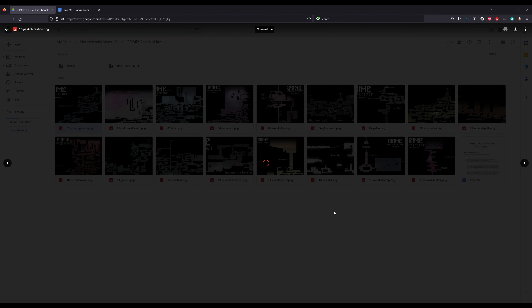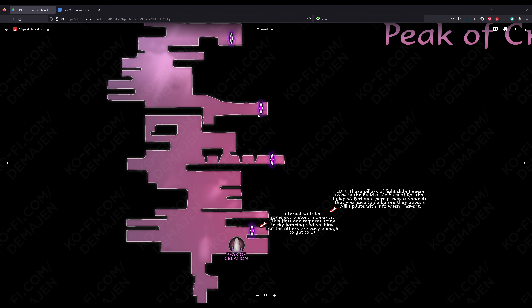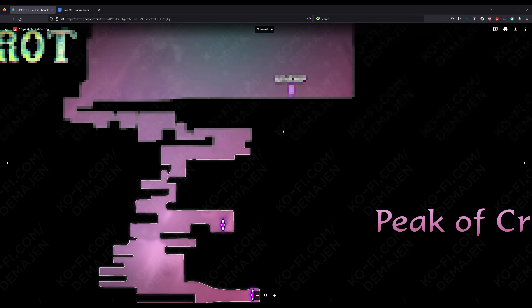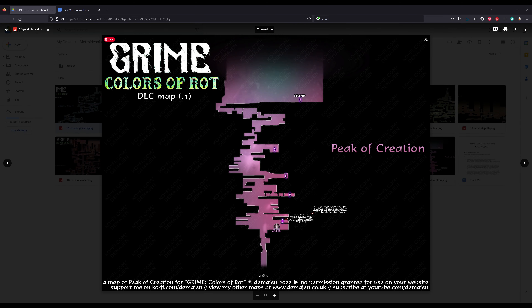Finally, the Peak of Creation. I've left a note on here — these pillars weren't there for me on my first playthrough post-DLC. There is an achievement in the new list called 'Kinship' which I assume is related to them, but I don't know how to make them appear. As and when I find out, I'll add this information in, but for now I've left them on the map.